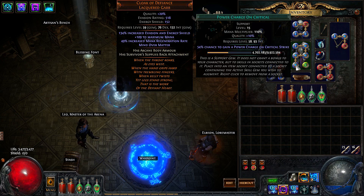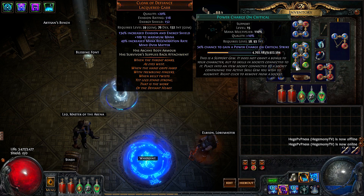Lastly we have power charge on critical. Power charge on critical works by giving us a chance to gain a power charge every time we crit, and that's our main way of sustaining power charges, which gives us that really high critical strike chance. One thing to note is that you don't need to use this until late in the game when you actually start relying on critical hits, so you can use a four-link very efficiently for a long time.